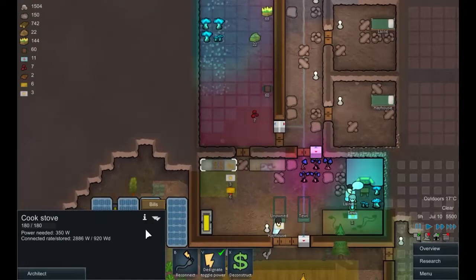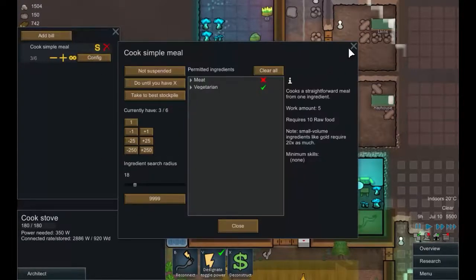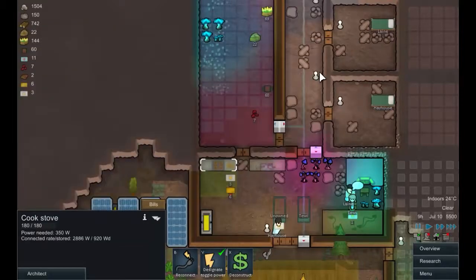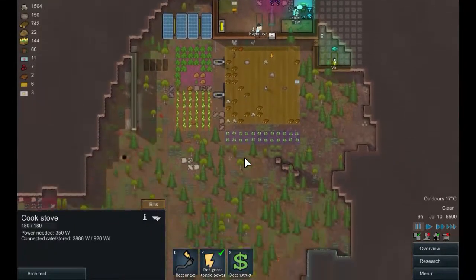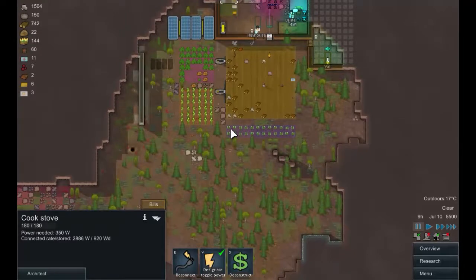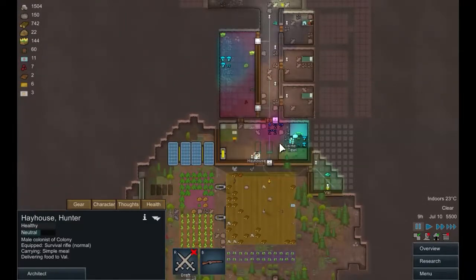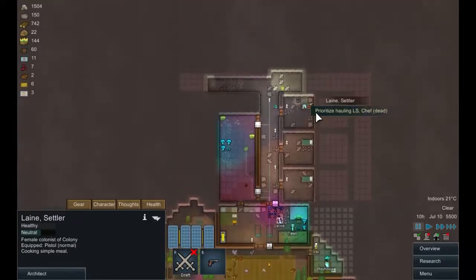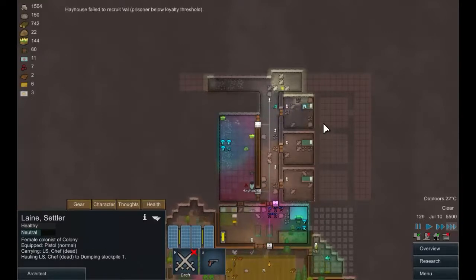While I'm thinking about that, let's have a quick look at the bills we've got here. Yes, we are just making vegetarian meals at the moment. When it gets colder and we start running short of the veggies, we'll switch over to a mixture of meals and then finally to meat-only meals. Hay House, what are you doing? You're delivering food. You're consuming a simple meal. Well, now you can haul LS - quite frankly, he's making a mess of the sheets.